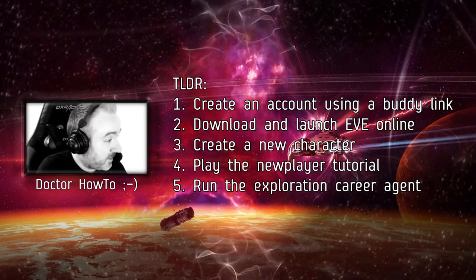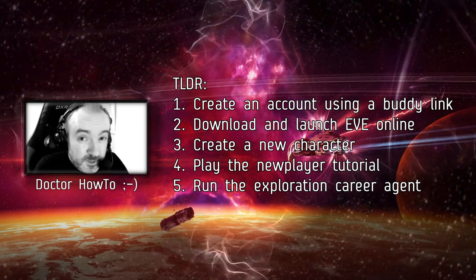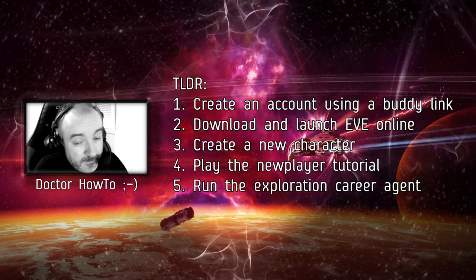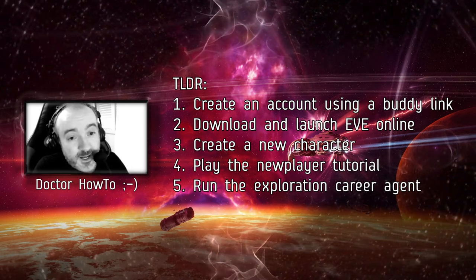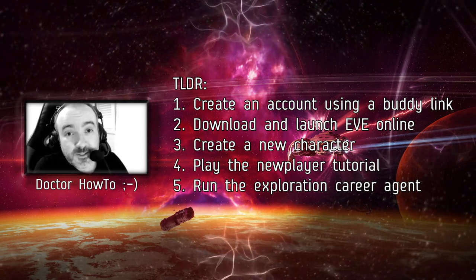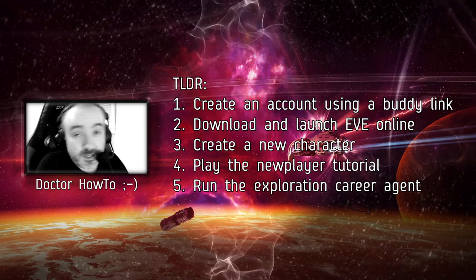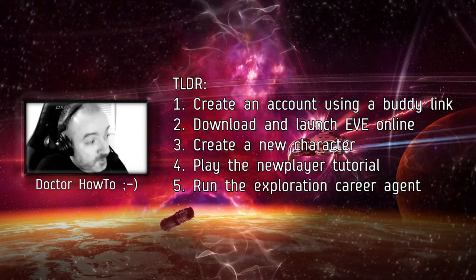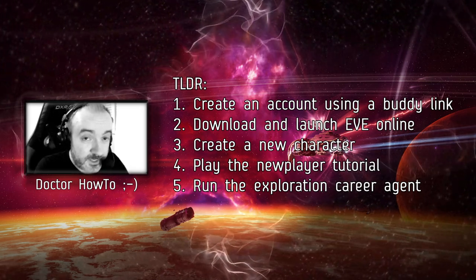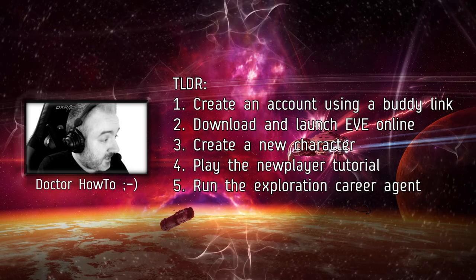First, you need to create an account. I highly suggest using a buddy link, which will reward you with 1 million skill points. Skill points are passively trained in EVE — you get a couple per minute, allocated to skills. One million unallocated skill points will help you speed up training into skills which allow you to access modules or ships, or make them perform better. Using a buddy link will also support the content creator sharing it with you.